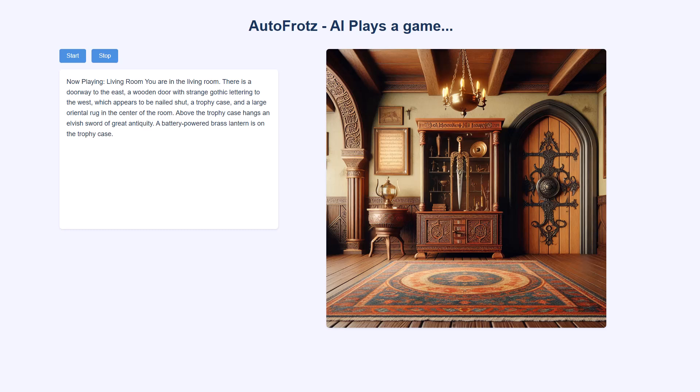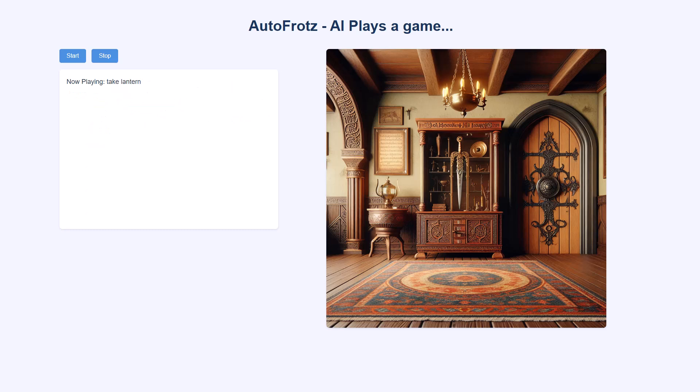Living room. You are in the living room. There is a doorway to the east. A wooden door with strange gothic lettering to the west, which appears to be nailed shut. A trophy case and a large oriental rug in the center of the room. Above the trophy case hangs an elvish sword of great antiquity. A battery powered brass lantern is on the trophy case. Take lantern. Taken. Take sword. Taken.